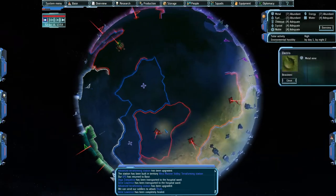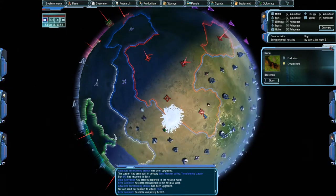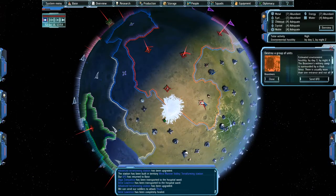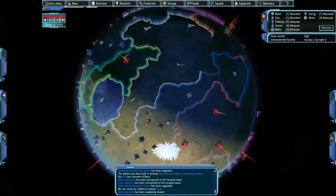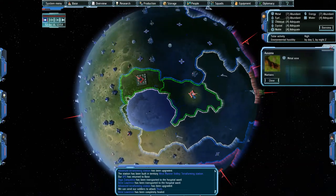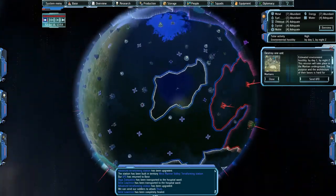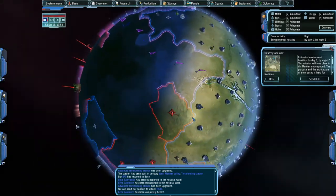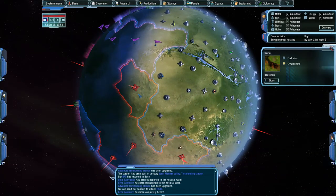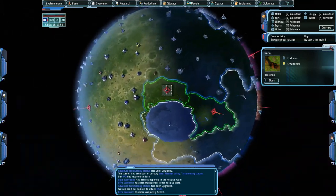No idea where Thule is. I think the missions are cycling a bit — only this one says capture mission. I usually find the AI a bit too passive in claiming territories on their own, which is a little bit annoying.